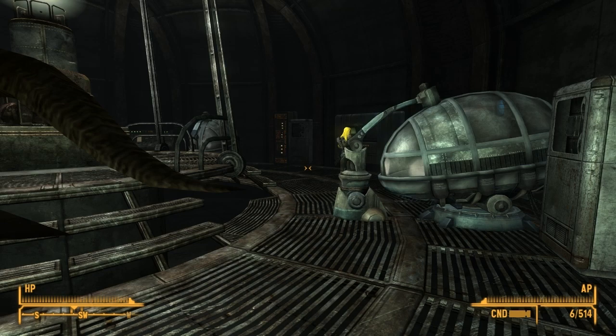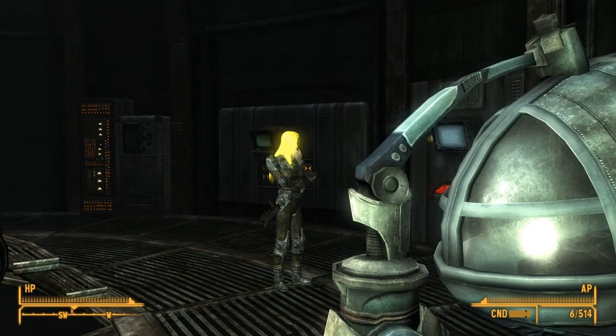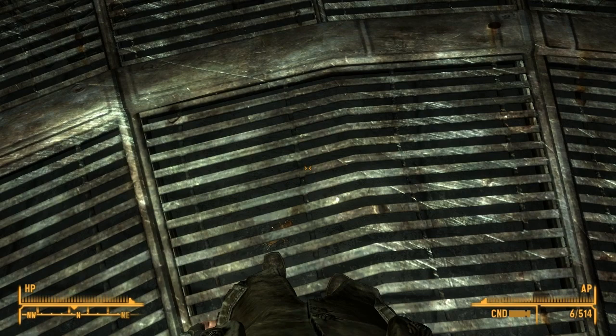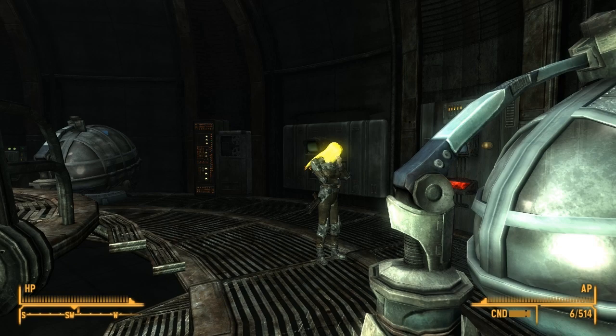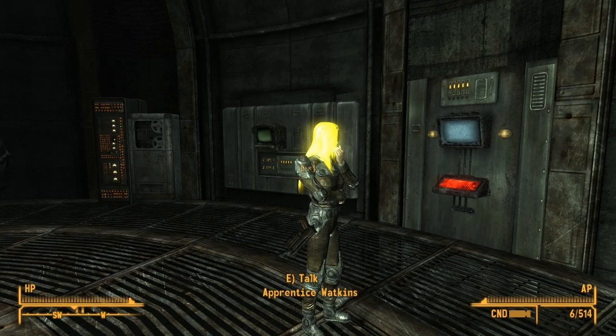And last but not least, our quest slash companion mod, Melissa Watkins - the solitary girl in the Brotherhood of Steel bunker. This is Melissa Watkins companion chapters one and two. The mod author did say that we could not recruit Janet with Melissa. And you do need the Makoto beauty pack - I'll put the description in there. Her hair is a little bright.